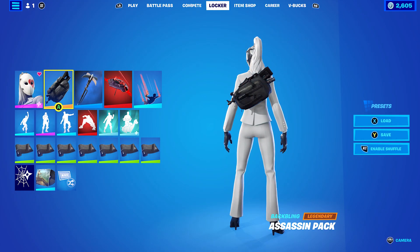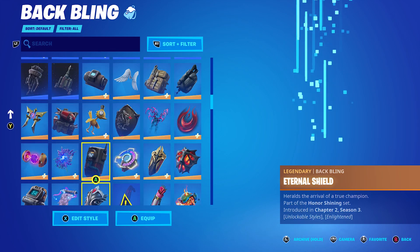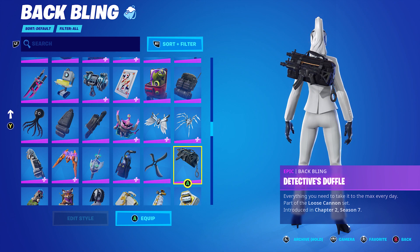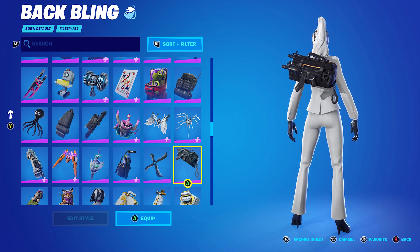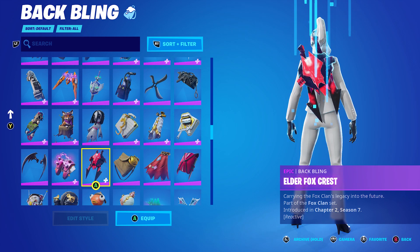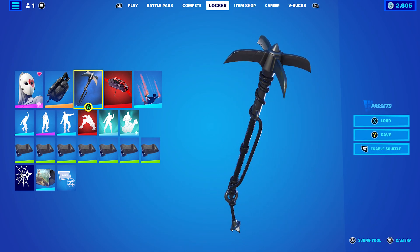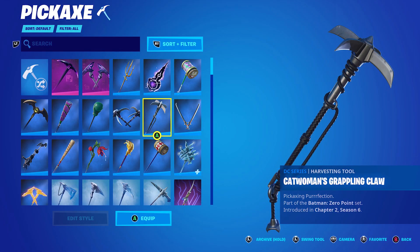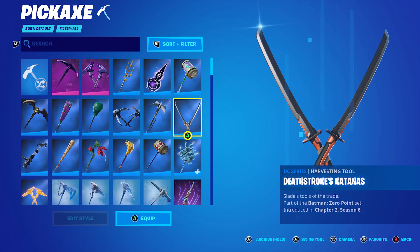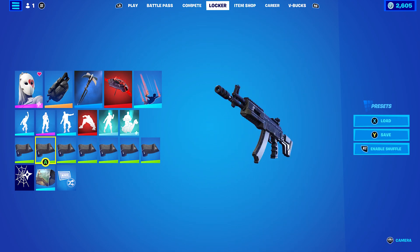For the final combo, I went with the Assassin Pack back bling. If you don't have the Assassin Pack, any backpack-style back bling will work nicely — like the Detective Duffel from the Mike Larry skin (which hasn't come out in around 200-300 days), or the Clothes Pack from the Enchanted set, or the Frame Kit from the Dune set. The pickaxe is Catwoman's Grappling Claw — probably one of my favourite DC series pickaxes, second only to the Harley Hitter. The wrap is the Shadow Seal, another black-themed wrap.